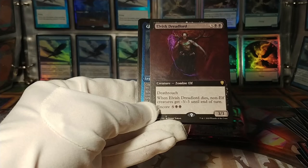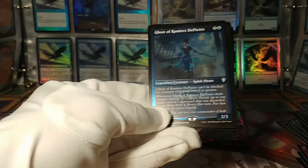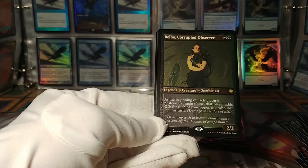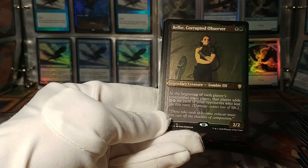We've got an etched version of this particular ghost. And a Corridor Chieftain — Ghost Chieftain: one less to cast for each creature in your graveyard, and during each of your turns you may cast a creature from your graveyard. And Belbe, the Corrupted Observer: beginning of each player's post-combat main phase, they add double colorless for each of your opponents who lost life this turn.